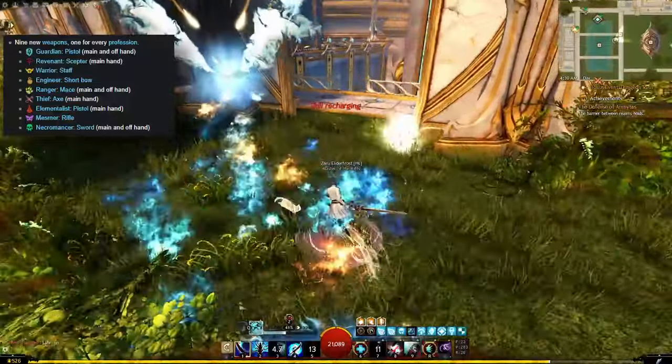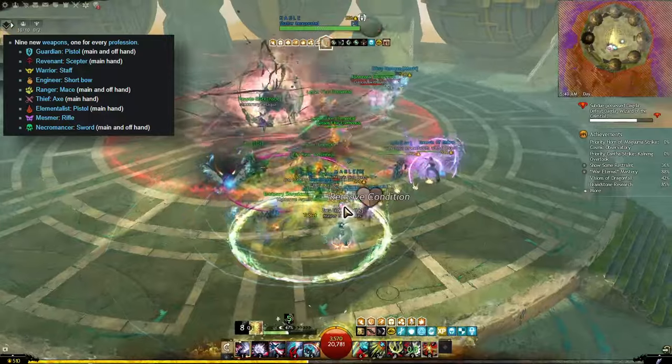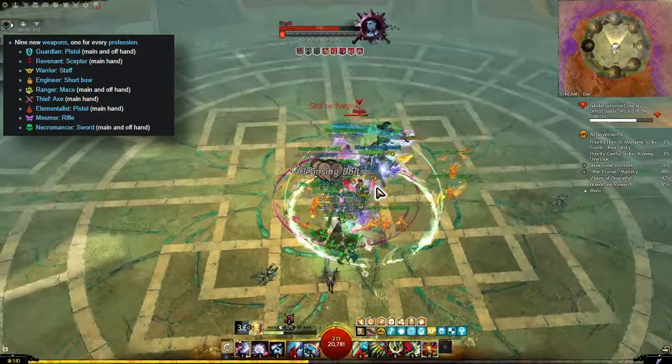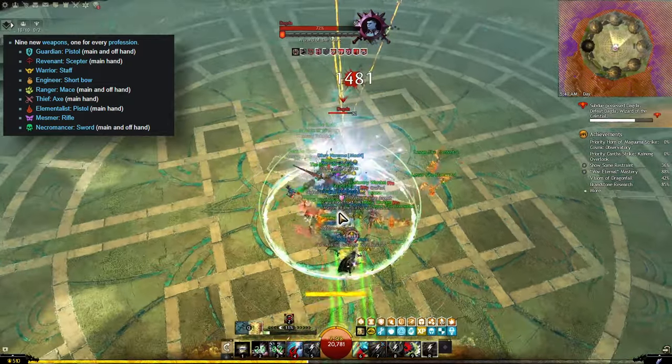On top of this each profession also gets access to a brand new weapon with brand new skills that it could previously never use before. So for Revenant that is the Scepter which is an extremely powerful support weapon. Some of these new weapons were certainly received better than others but overall this is a great selling point of the expansion to consider. Many of these new weapons are now part of meta builds for a lot of classes.